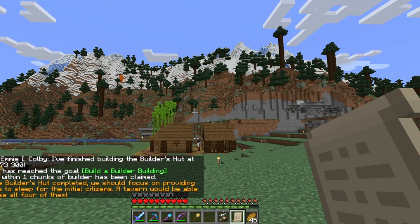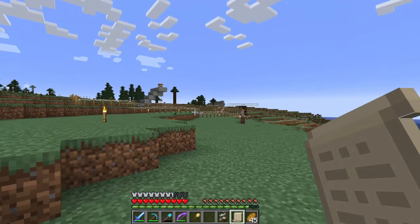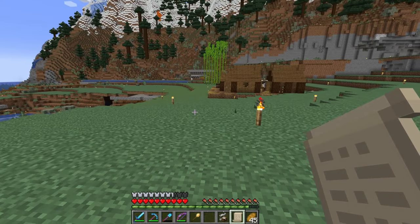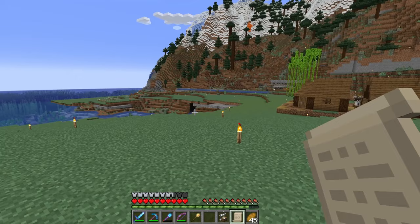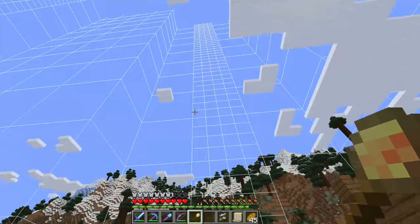First building is done! With the builder's hut completed, we should focus on providing a place to sleep for the initial citizens — a tavern or house. A tavern could do all four of them at the same time. Our colony borders have actually extended out just a little bit here — about two chunks. I want to say it's the guard towers that kick it out to two chunks.